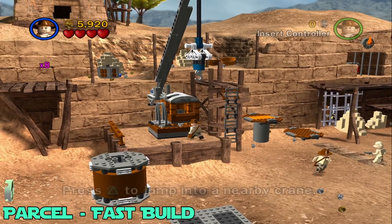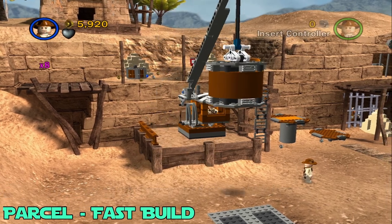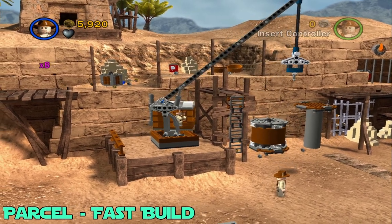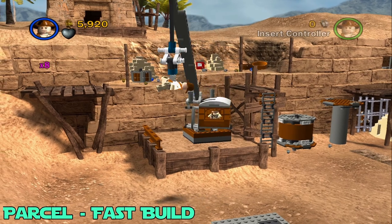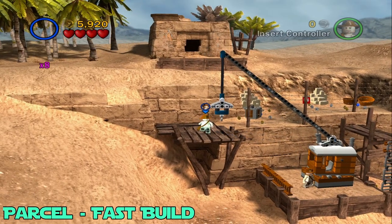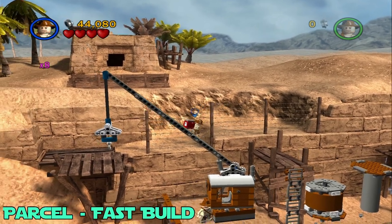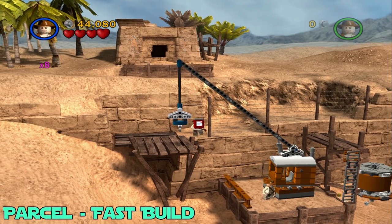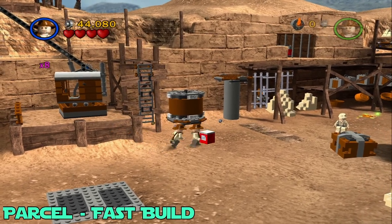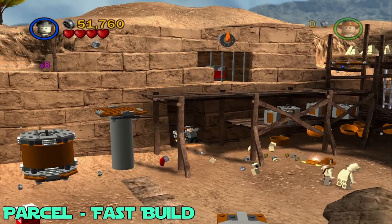Now that the crane is built, we can hop in here. First we want to grab this and put it where we're supposed to. Then after that, you want to pick up your other character, your teammate. Switch to him while he's still up here, break all this stuff, and once it's broken you can grab the box right here and make our way back down. Once we're here, switch to someone with explosives or a bazooka and break this gate here, then pull the lever.